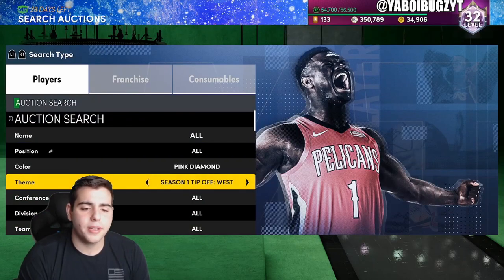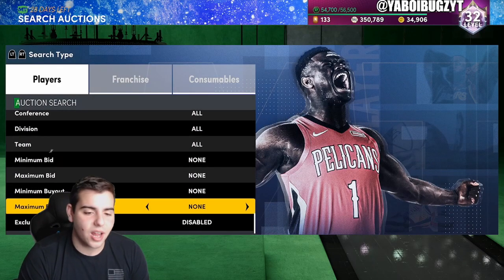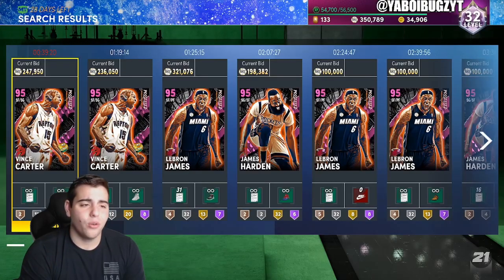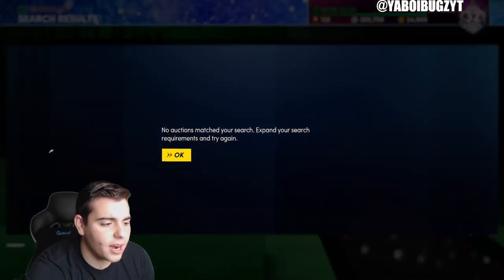There's also the Pink Diamond Halloween filter — it's not too great because it'll take forever — but if you do get a snipe, it'd be insane, especially if you get Vince Carter, Harden, or LeBron. The whole filter is good; you just have to get lucky.